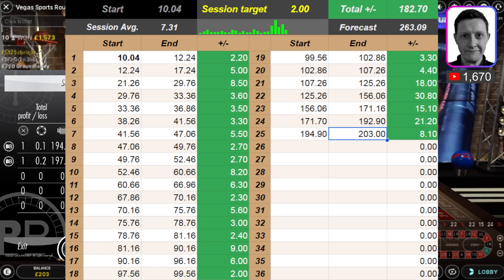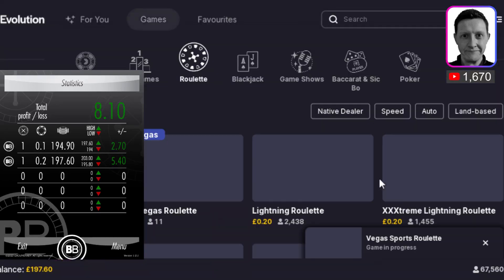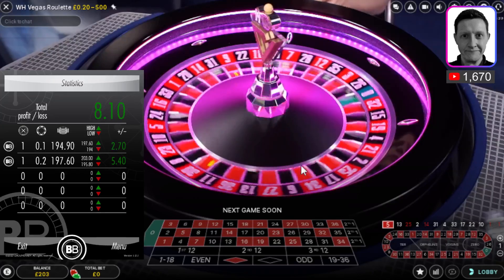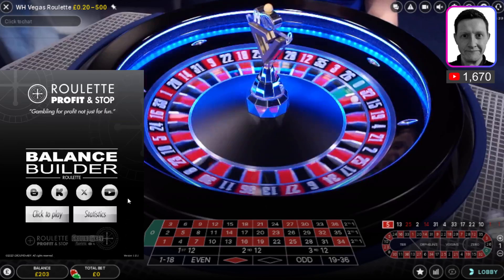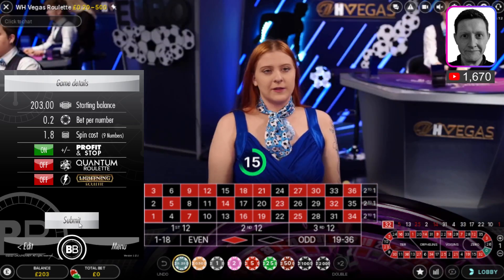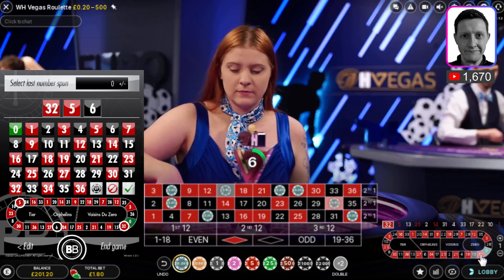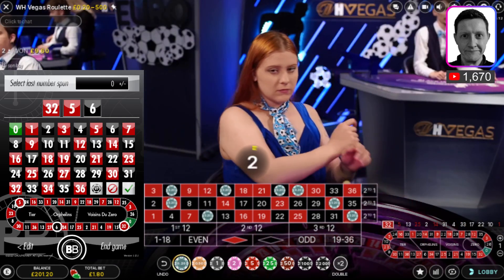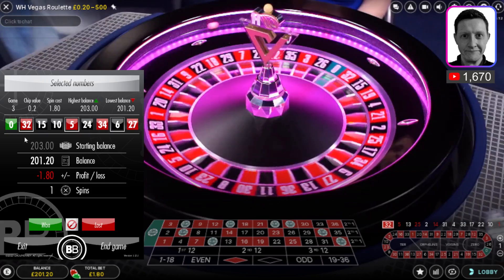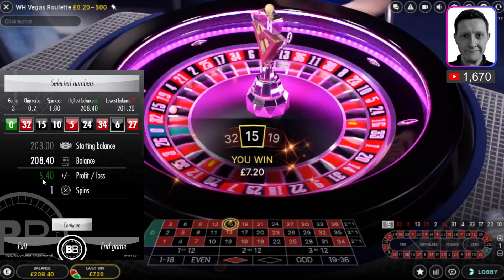Eight pounds ten profit — I go to another table. I'm going to go to another table now and play again. This is another 20 pence table so I may as well jump across to this one. The reason I'm playing the 20p stake tables is because you don't have to bet big to win big. Click to play — 203.00, submit. 20 pence stake, submit. 32, five and six. This is table number three, bet number one — 32, five, six. There's a hit on my first spin.